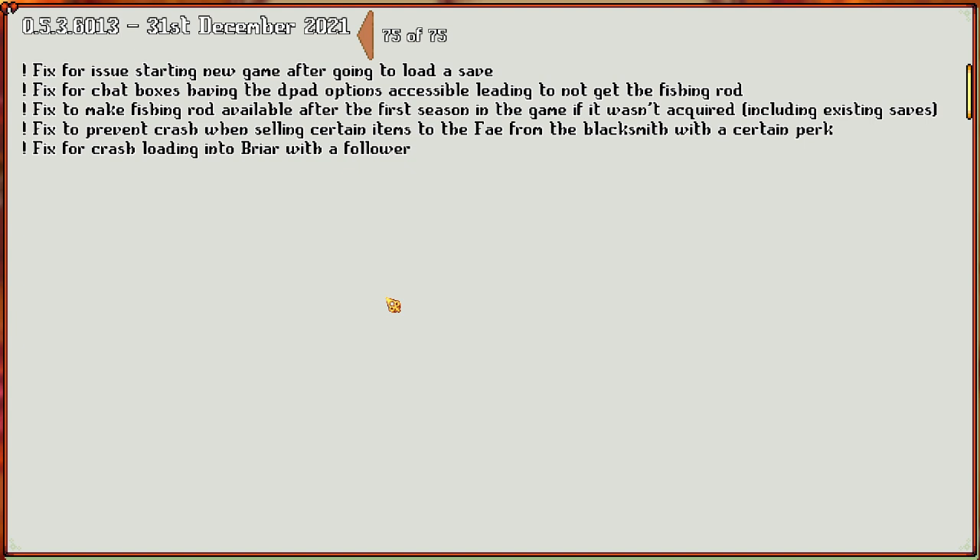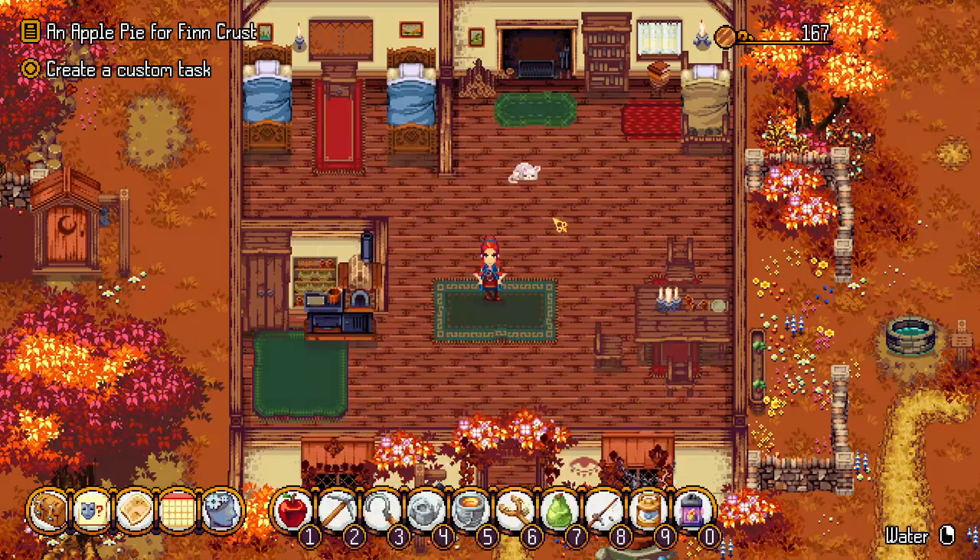We have a fix for starting a new game after going to load a save. Fixed for the chat box having the d-pad option accessible leading to not getting the fishing rod. Fixed to make fishing rods available after the first season of the game if it wasn't acquired. Fixed to prevent a crash when selling certain items to the fae from the blacksmith with a certain perk. Fixed for crash loading into briar with a follower. So those are all good.